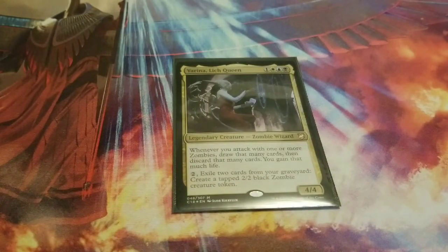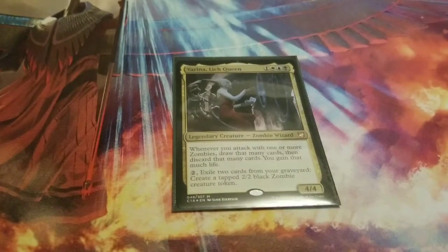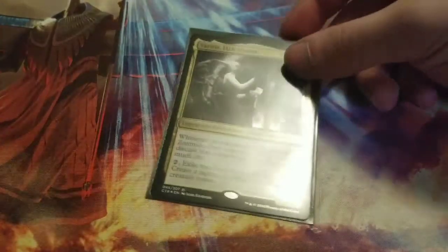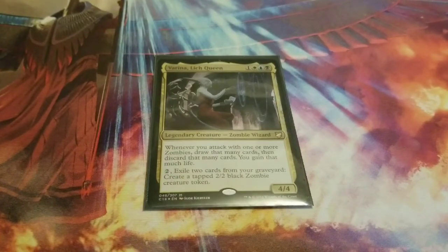Hey guys, Flamingzard here back at it once again! Today I'm doing an updated deck profile of my Esper God Eternals. It's been a while since I did an update video on this deck, so I decided to do a better version of it — made it as a full zombie tribal now. It's a pretty good deck so far, fun to play around with, not competitive-wise because it's more of a combo-based deck than an aggro type.